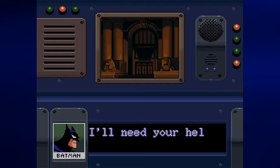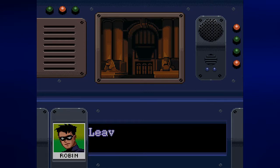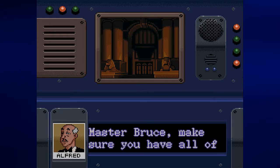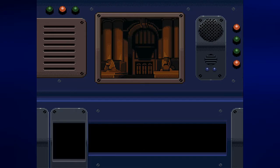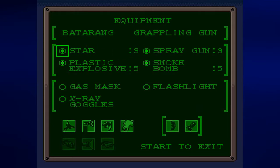Batman asks Robin to meet up with him at the museum as he will need his help. Robin goes ahead, and Alfred tells us to make sure we have everything we need before we go. He mentions there may be some power outages — a really good clue for what we're about to do. When the equipment screen comes up, I'm going to take the shuriken and the plastic explosives. I'm definitely going to need the flashlight — it will make things a lot easier.